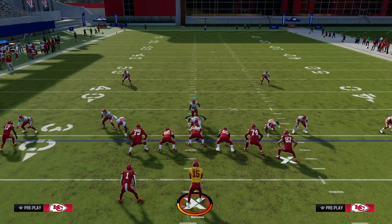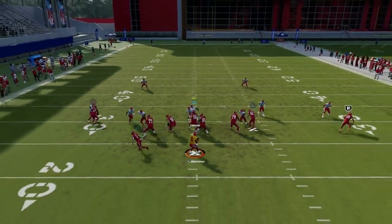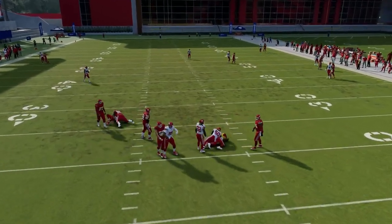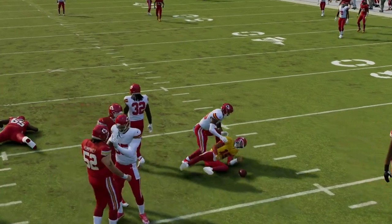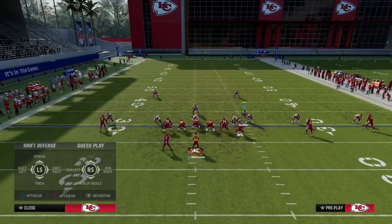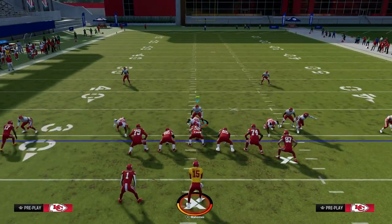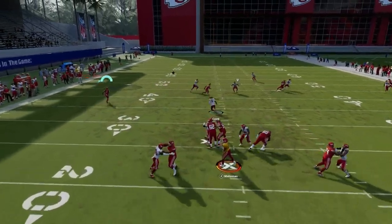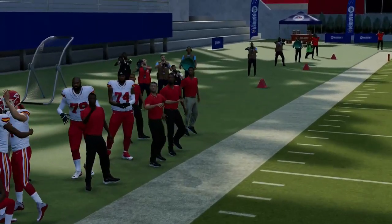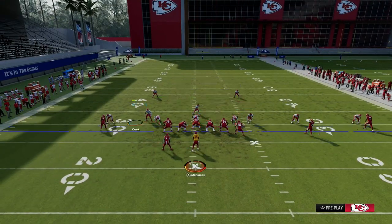If you stack this guy all the way down on the line of scrimmage, it's not as consistent. Sometimes this gets picked up a little bit better — not completely a loop concept. In my opinion and my experience with this defense, this loop blitz will work much better off of the running back side than it will off of the tight end side.